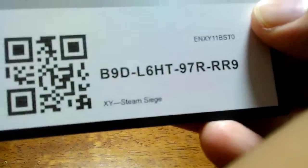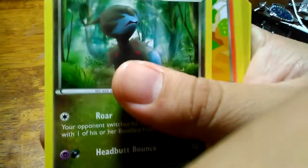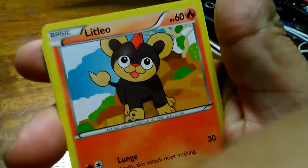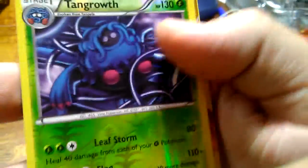We got a dino thing — I think it's like some weird dinosaur wannabe, it's common. We got a little Leavanny, common. We got a Nosepass — so your nose can pass. We got a Seadot, this is common.